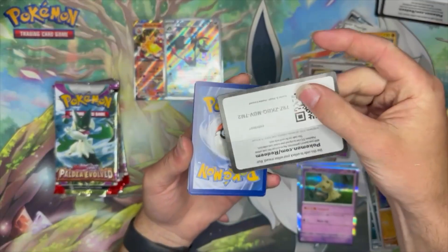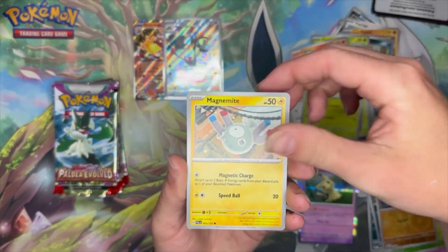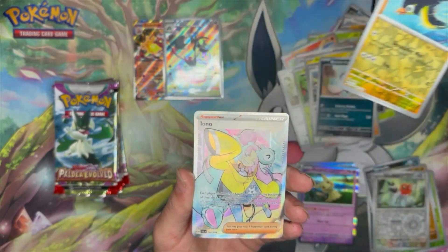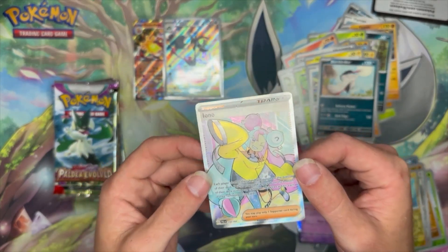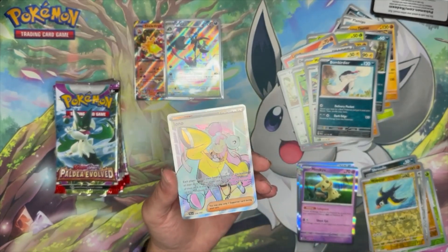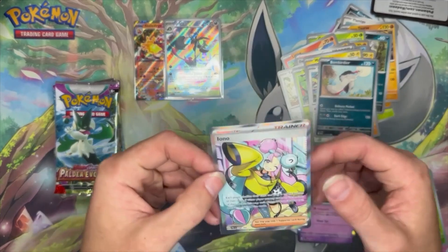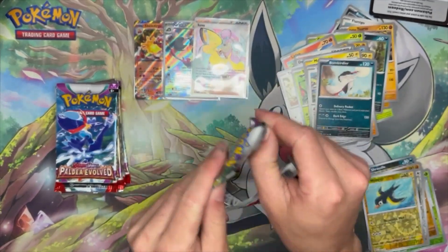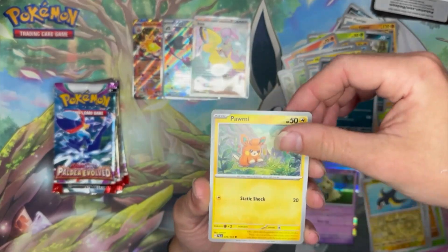Struggling to get this one open. Frigibax, Tandemaus, Sprigatito, Magnemite, Pupitar, Flamingo, Bombirdier, Fletchling, Watchog - no way, holy crap! Look at that, we got one of the Ionos - not the super super expensive Iono, but still one of the Iono cards. Look at that, well there's one of the chase cards - beautiful! Beautiful full art trainer, yes we got Iono. Not the special or secret illustration rare, whatever you want to call it, but that's one to cross off the list. I will take it.